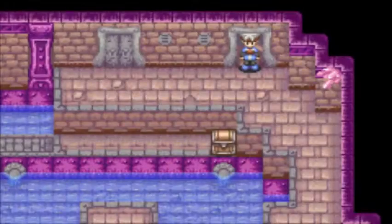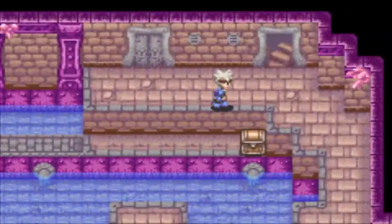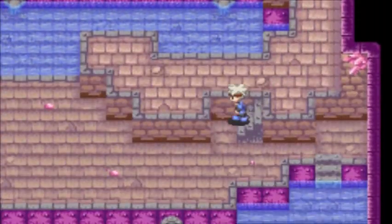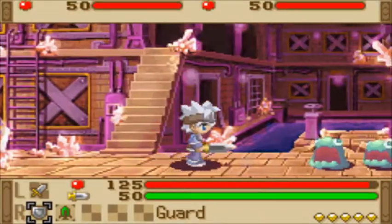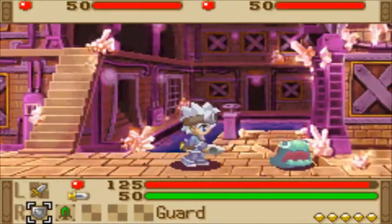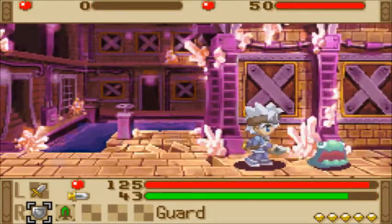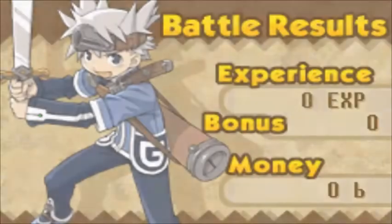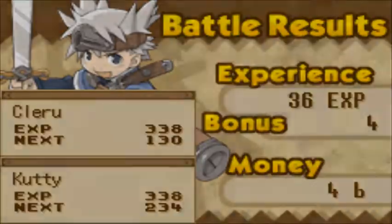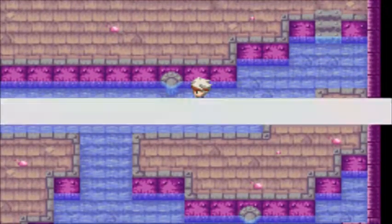You can't attack in midair, and some enemies are flying, so it really helps to attack in midair. Swords are a nice weapon class — they are fairly light and attack pretty quickly. Their durability is generally not the best.